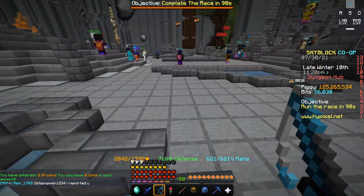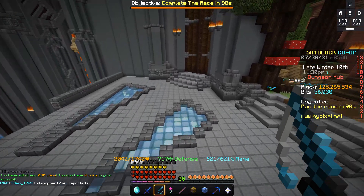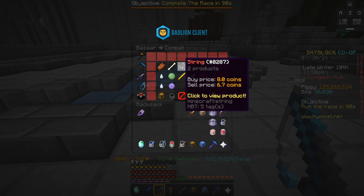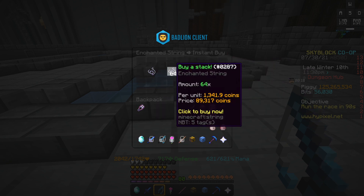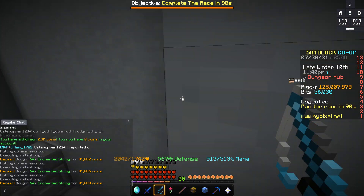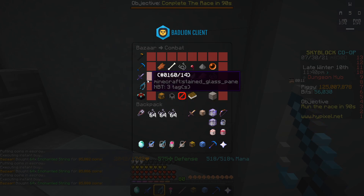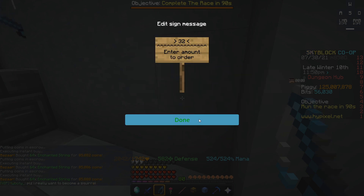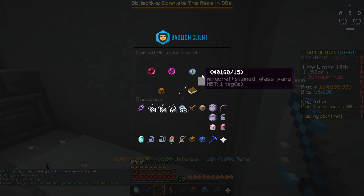If I go to the Bazaar, I need three stacks of enchanted string — enchanted string isn't that expensive, it's not worth a whole lot. Next you need 32 enchanted eyes of ender, which also isn't worth a whole lot, though some things will probably go up in price soon.